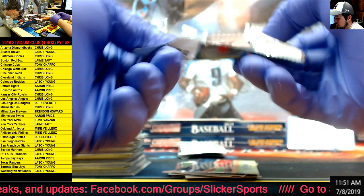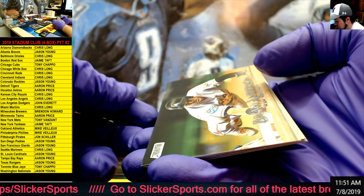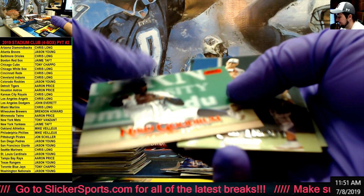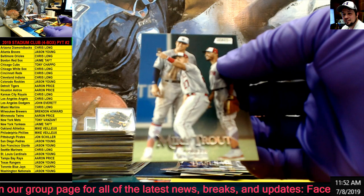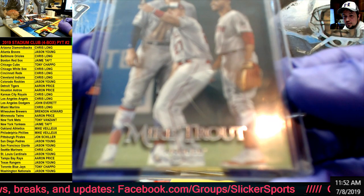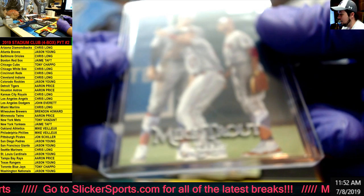Almost at the halfway point here guys. Trevor Richards rookie for Miami, Anderson, Marquez, Nico Goodrum red for the Tigers. I think this might be a Mike Trout variation. Fulmer and Segura - let's see... it is a Mike Trout variation! Nice - whoever has the Angels, Chris Long, got yourself a Trout variation. Very cool - you can see right here at the bottom, 805 - the last three numbers - that makes it a variation. 805 Mike Trout - very cool.